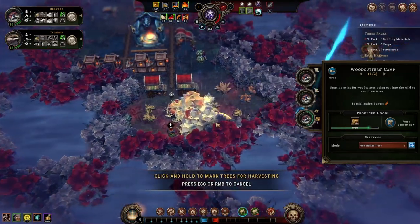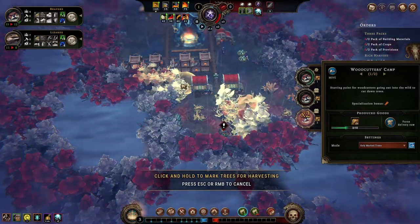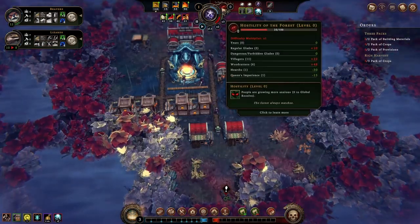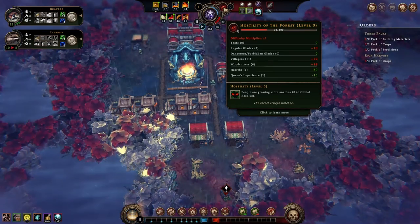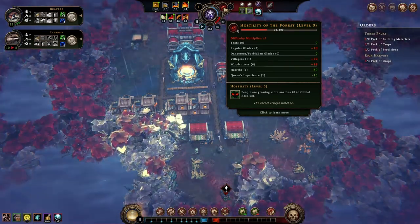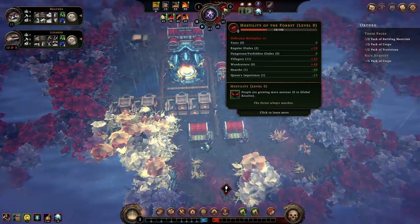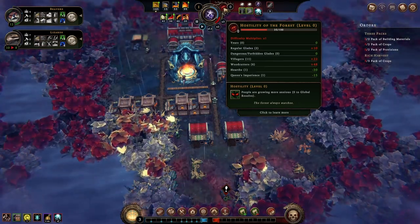The storm season hits — minus 4 global resolve. It's okay; the villagers are not upset enough to leave yet. Here we can see what elements are impacting forest hostility: we have discovered 2 regular glades for 10 points, 11 villagers for 22 points, 6 woodcutters for 48 points. 1 hearth gives minus 30, and 1 impatience point gives minus 15.